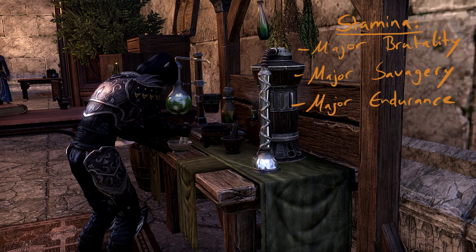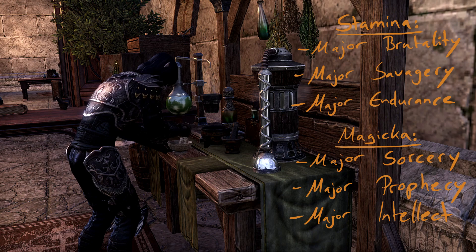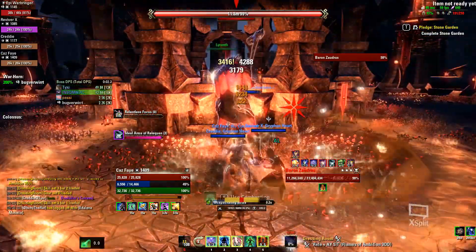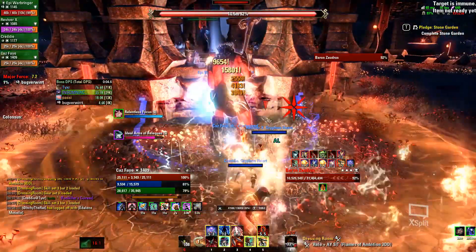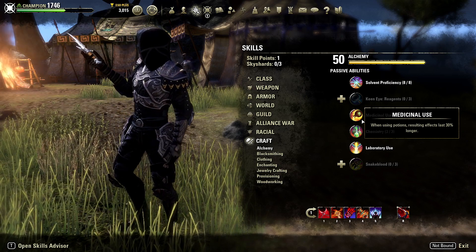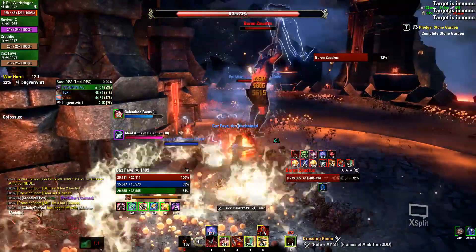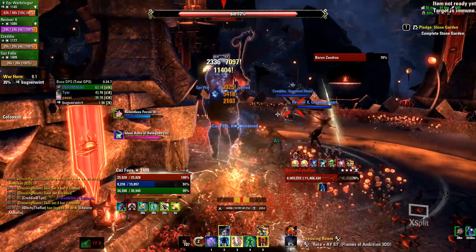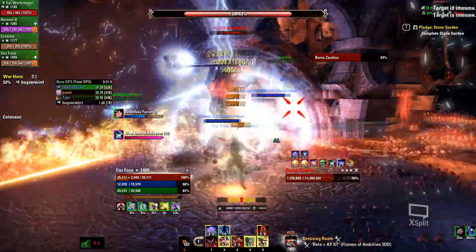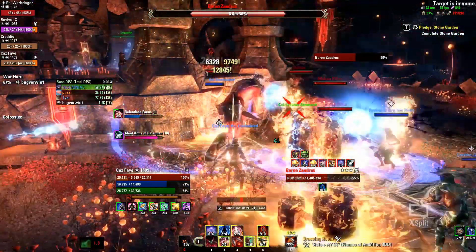The buffs provided are Major Brutality and Major Savagery for stamina, as well as Major Endurance, Major Sorcery, Major Prophecy and Major Intellect for magicka. Always look out for those three buffs when purchasing potions from vendors. These potions will give you massive boosts in damage, crit and sustain, and the buffs are so important they should be kept up 100% of the time. The only way to do this is to level alchemy and put the maximum skill points into the Medicinal Use passive. The buffs provided by those potions are so essential that you should find substitutes for them if you don't want to use them, which is often done for easier dungeons to save money, though using skill slot substitutes means losing a potential damaging ability, heal or shield.